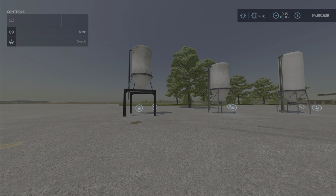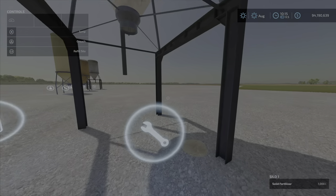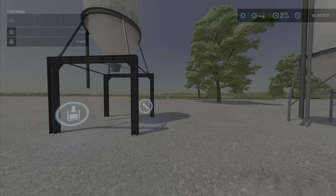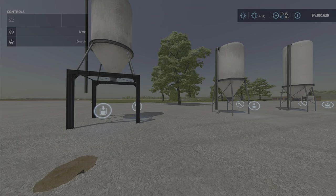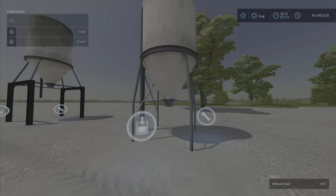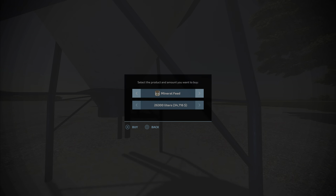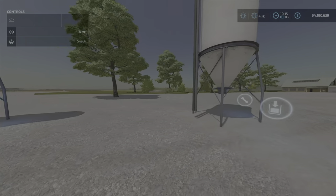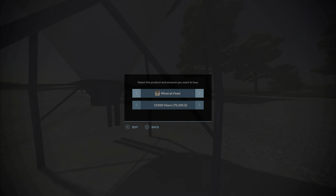So you can buy them and fill them up here if you like. I have some fertilizer in there — the prices are the standard prices you'd find at any container. As you can see, I've got mineral feed. You can't put seeds in at the same time, but if you have no mineral feed, you can put seeds in there. This one takes mineral feed or seeds as well.